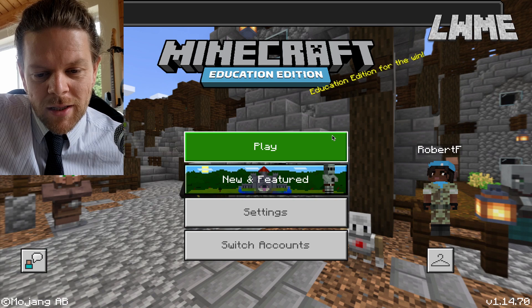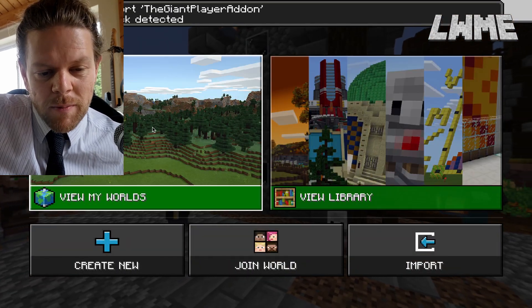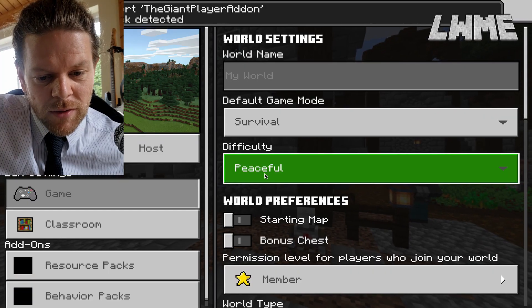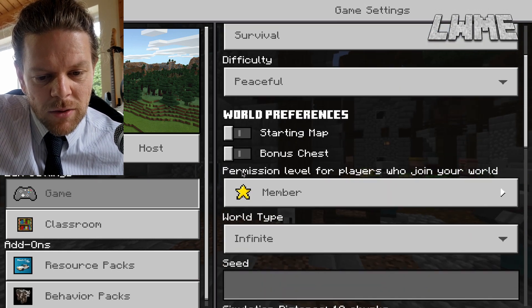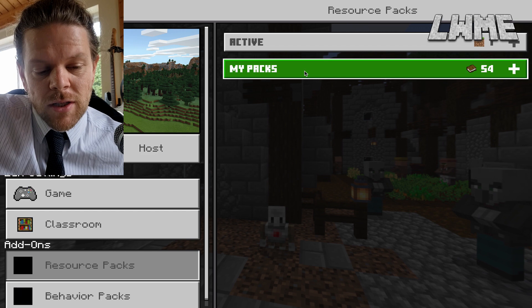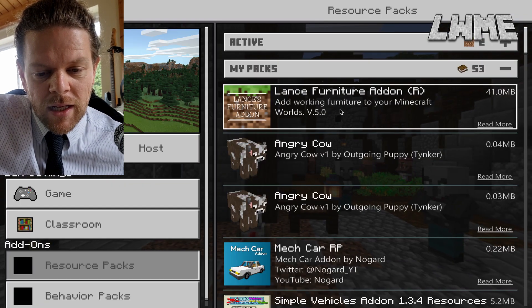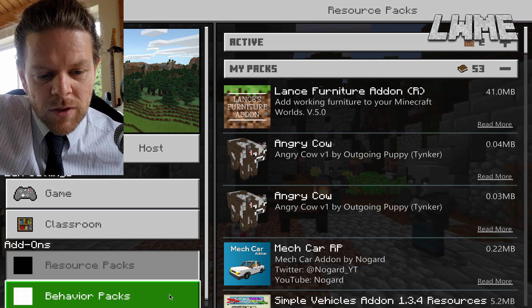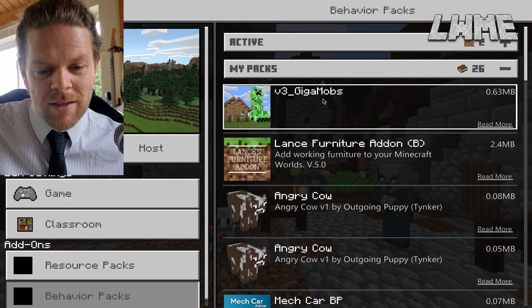My version is already installed so it says it failed to install because of a duplicate pack detected — however this will work fine for you. Let's find out how this works. We'll start a new world, go down to resource packs and install it — there it is, the Giant Player add-on — activate it. We do want to do the same for behavior packs too, so we'll go down to behavior packs and activate it there as well. It needs to be activated in both.